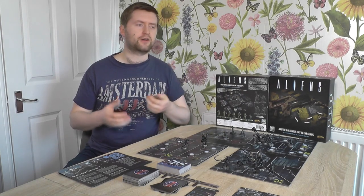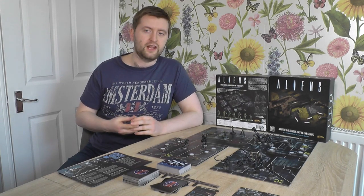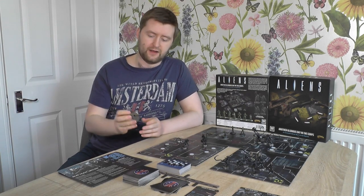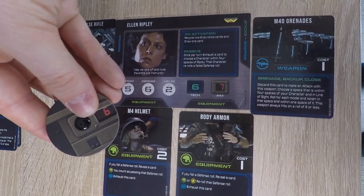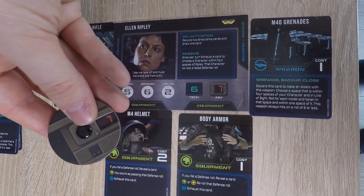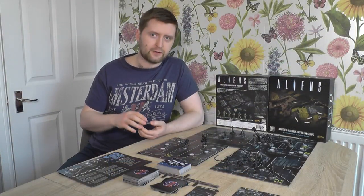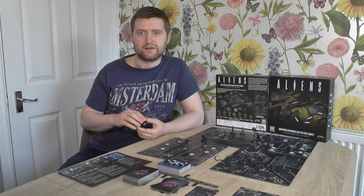So let's quickly give ourselves a glimpse into what an average turn of Another Glorious Day in the Corps would look like — going into what the player actions are and the threats you're going to face. The first thing you do when you start your turn is reset your aim dial. Every character has one of these, and it's the figure that represents what you need to roll when shooting a Xenomorph model. Each time you fire in the turn it decreases by one, resetting to the stated value on your character board at the start of the marine phase.